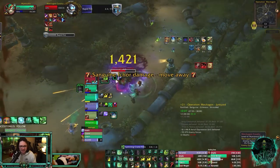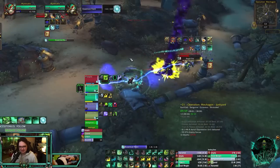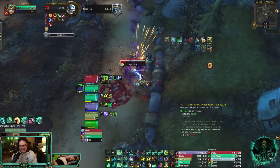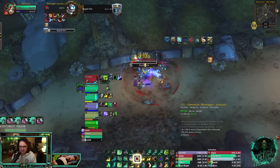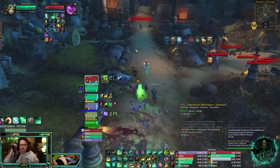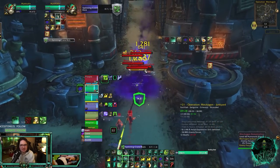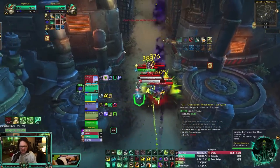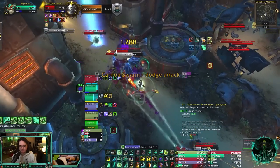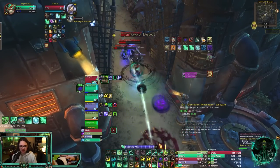Mistweaver has historically only had two cooldowns that are like three minutes long, so having a one-minute option is great. The main downside I found for Mistweaver in PvE is how bad Revival is. It feels like we once again don't have a huge raid-wide cooldown. I really thought they were going to give Revival a stagger built into it — there was a cool idea floating around — but they gave that to Evokers. Revival doesn't really heal for that much, so I wouldn't bank on it being a huge raid-wide cooldown. You're still going to rely on your overall healing output to get invited to raids.